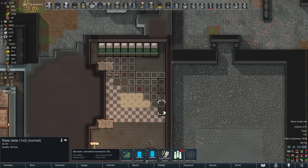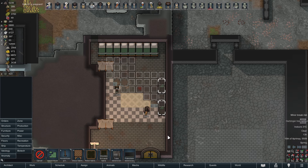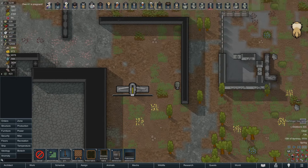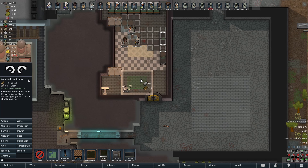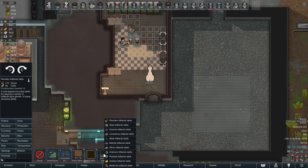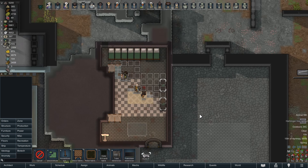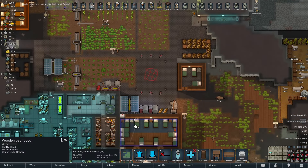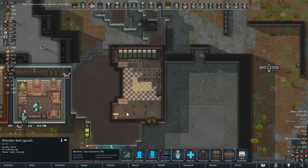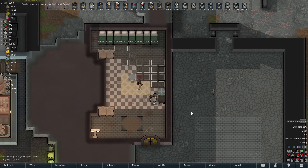We'll see how impressive it is when everything's actually done. Probably should get rid of these slate tables and put different tables in later. New harbinger tree — nice. We can put a billiards table over to the side, make that out of slate too because we can. It's going to be good, and it's lit most of the way.